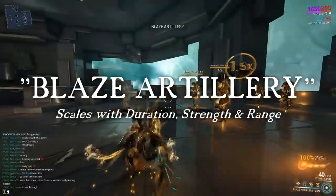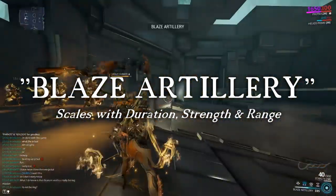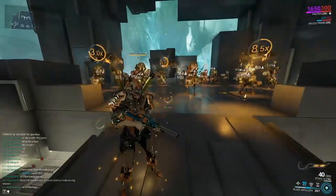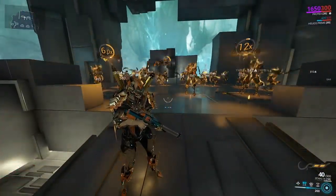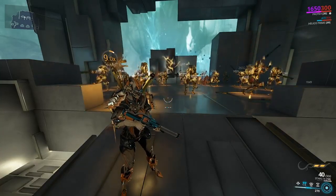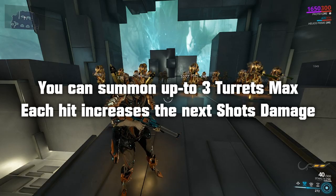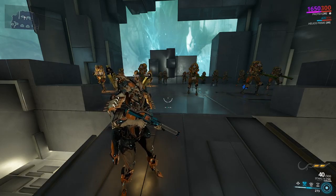Her second ability is Blaze Artillery. Protea will deploy a turret dealing fire damage to nearby enemies, and every enemy hit will increase the power of the next shot. This ability scales well on strength, duration, and range, so you can modify it to your needs.